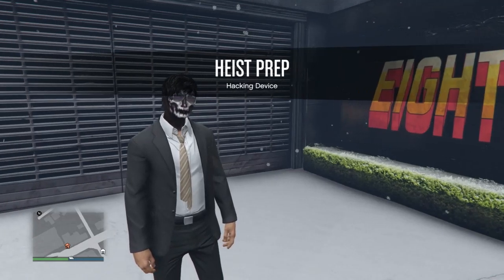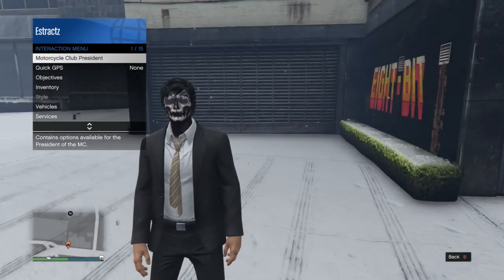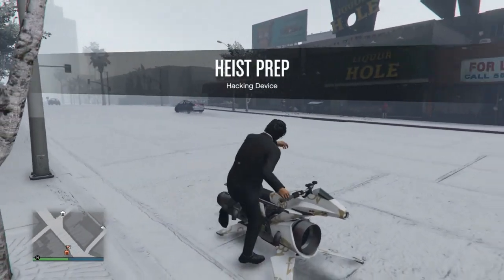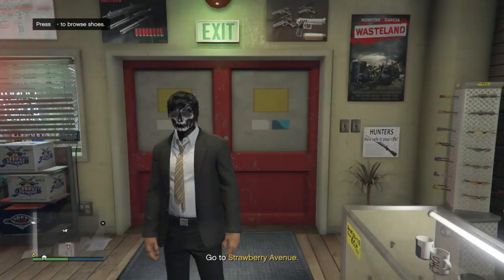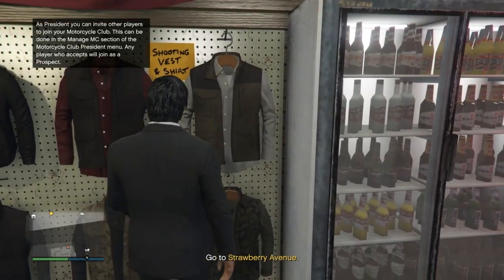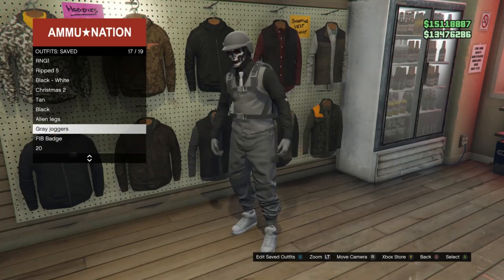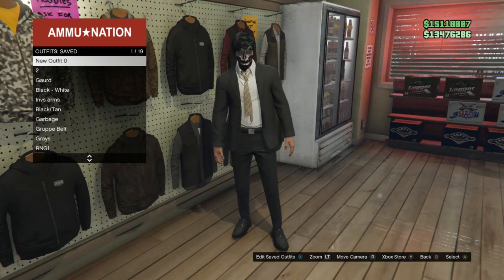I spawned outside and I have the suit on — that's how you know it's the FIB badge mission. If you spawn in with your original outfit, this is not the FIB badge mission. After you have the suit on, go to any gun store. Inside, go to your outfits, select your saved outfits, and choose any outfit you want the FIB badge on. I'm going to choose this outfit since it doesn't already have the FIB badge.